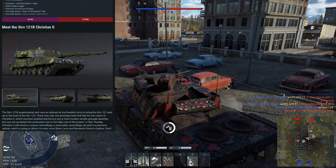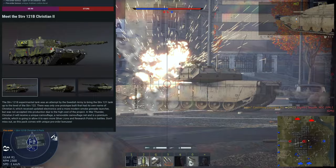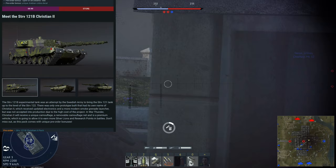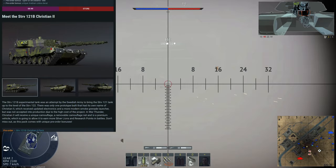Now we have the Stridsvagen 121B Christian II. They don't go into a ton of detail, but the Stridsvagen 121 is essentially a Leopard 2A4, whereas the 122 is more of a 2A5/2A6 sort of vehicle. So this is Sweden's attempt to upgrade a 2A4 to a 2A5/2A6 standard. It's also rank 7, and as for Christian II, I believe they're referencing Christian II of Denmark — not entirely sure but that's my assumption.